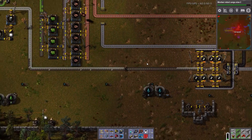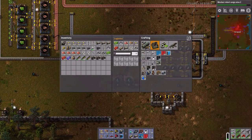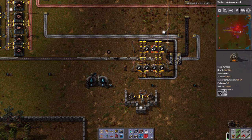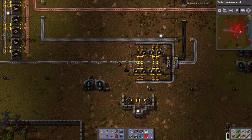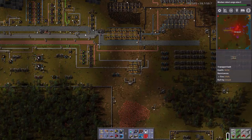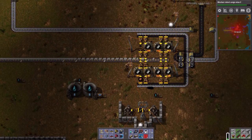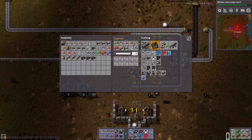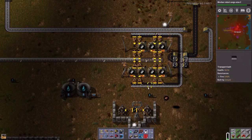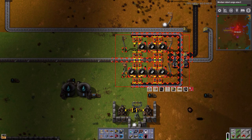First things first, I actually need more steel. They're going too slow because I think I just ran out of the logistics range and they ran out of power. I want eight — let's just make the whole ten while we're thinking about it. Let's get this just out of the way completely.